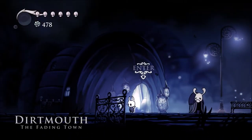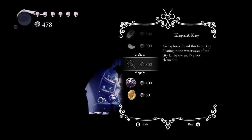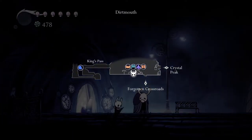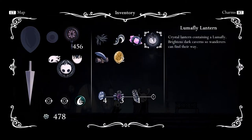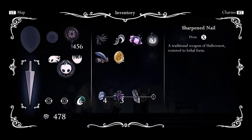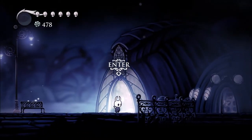If we go into the shop here... I'm looking for something called the Simple Key. Do we have it already? Maybe we do. I don't see it. I know we bought a key a while ago. Maybe we have it still? I'm not too sure. I guess we'll try heading to the area then see if it works. I honestly don't know.